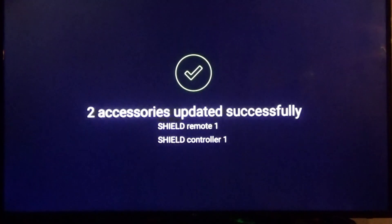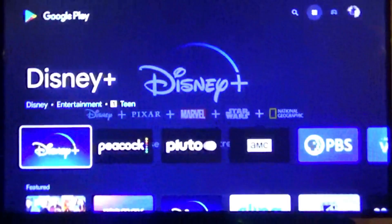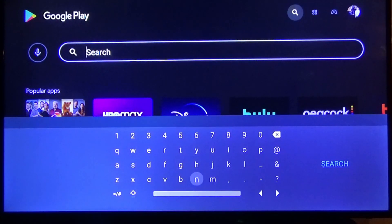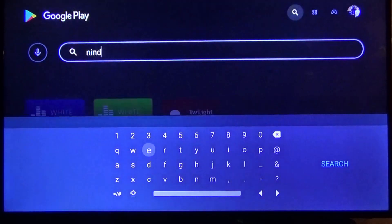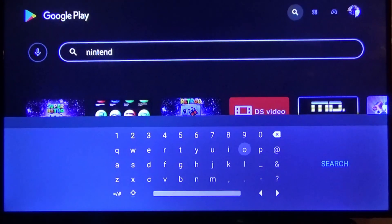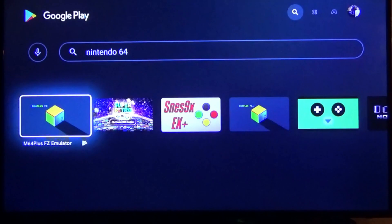If your shield needs an update, let it update. I've had numerous people ask me how to set up a shield. Normally you go through the whole settings and pick out what you want. Me, I always go to the search bar because I like to run Nintendo 64. Go over to your search bar and type in 'N64'. The one I go with is M64 Plus FZ Emulator — this is your Nintendo 64 emulator.